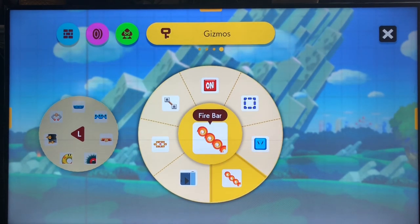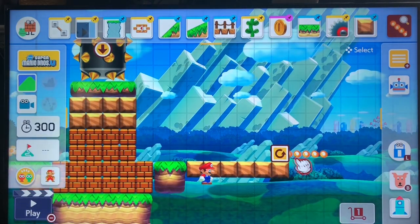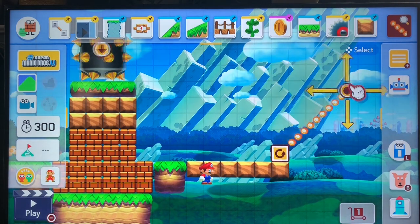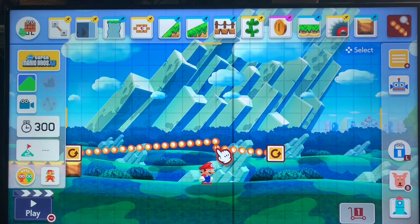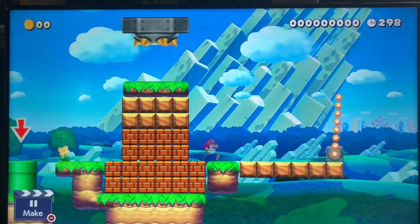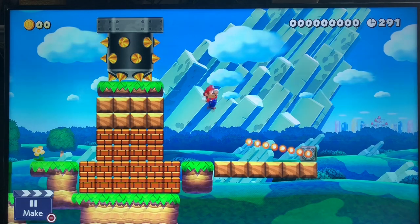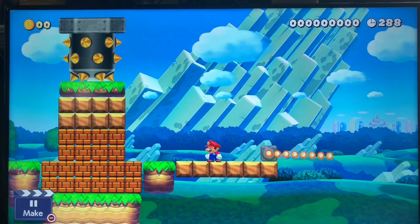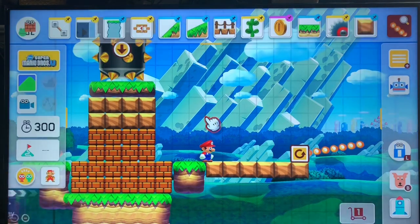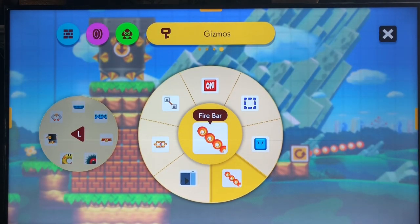Next we have the fireball bar. I recommend using these in castle levels because they are fireball bars — also called fireball chains — used in Super Mario games to represent that you're getting close to Bowser's domain or territory. You can make them as long as you want, but there is a maximum length. Don't make them too long or they'll be too hard for players to get through.